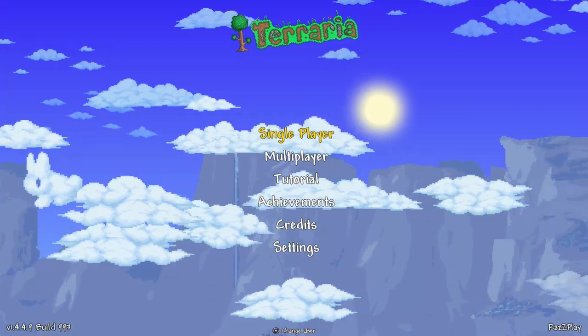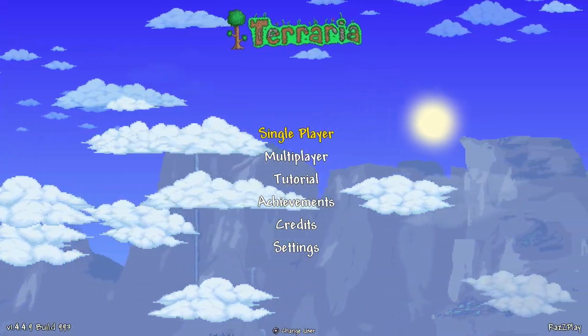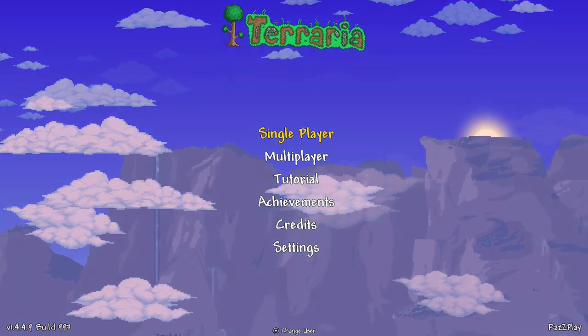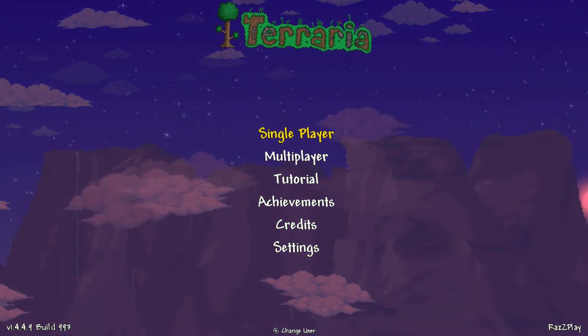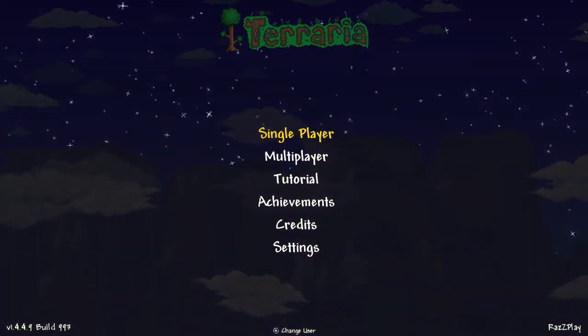Hey everyone, I'm Raz with the Razplay, and today we're gonna find you a Finch Staff, the Aglet, and a Wild Radar here in Terraria for the Switch and Mobile version 1.4.4.9, Build 993, the Labor of Love update.